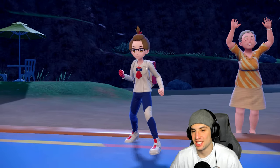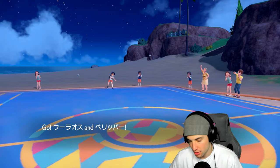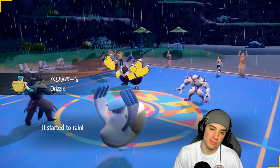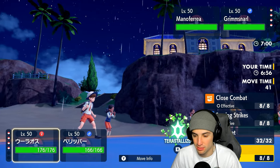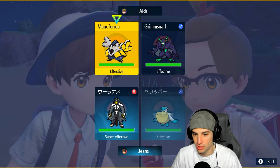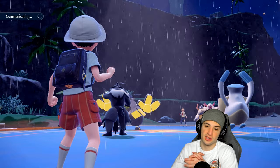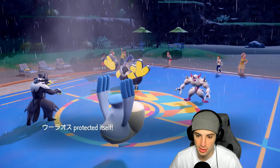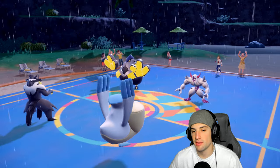They lead Grimmsnarl alongside a Fake Out user. Screens are obviously coming. I could Protect or just double-down attack. I'm going to go for Hurricane — Fake Out should fly into Urshifu, and if it doesn't we have Covert Cloak. Might as well Protect Pelipper and go from there. They go for Fake Out into that slot — not bad. Light Screen also pops. Hurricane won't do much but we're hoping for a confusion flinch — and we get the ducks!